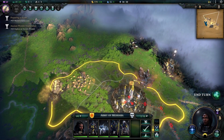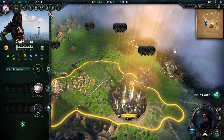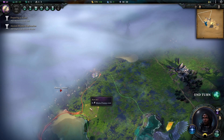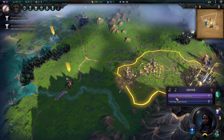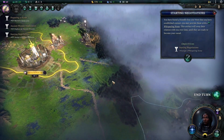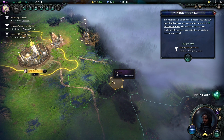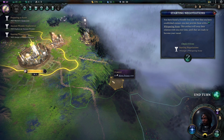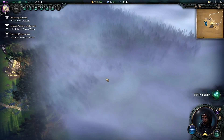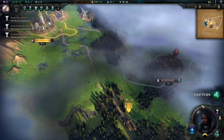Let's see what's down this path - not much so far. We'll probably get a level up next turn; it wanted us to build a scout. Let's look at these guys - more sinister. Ancient wonder exploration and starting negotiations. You have found a friendly free city - now that you have established contact you may provide them with a whispering stone; this artifact will sway their relation with you over time until they are ready to become your vassal.